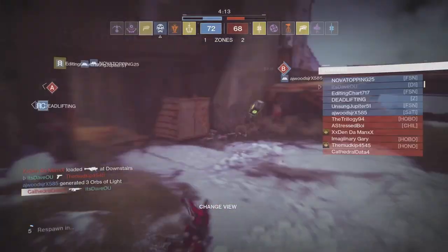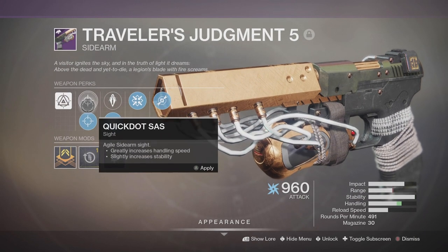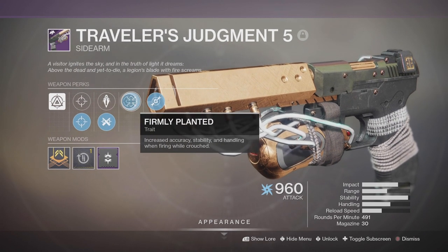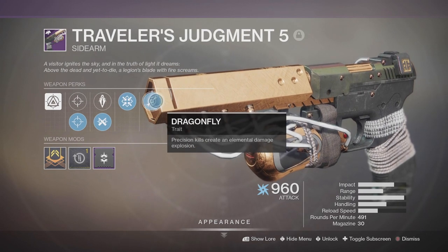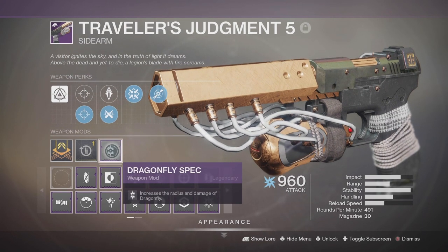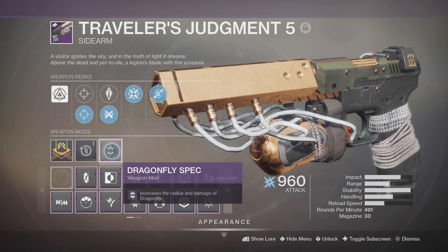Going over the two rolls that I have — this is my PVE one. Obviously adapter frame, roll rounded, reliable, and fires three round burst. Next we have Quick Dot SAS, and then Short Spec for more zoom. Ricochet rounds — ricochet is always the best option in general. Then we have Firmly Planted: increased accuracy, stability, and handling when firing while crouched. And then it comes with Dragonfly, which is interesting — precision kills generate an elemental damage explosion. I put a Dragonfly Spec on it for that extra damage because I am using it in PVE, so I want to be able to do big damage to all those minor adds with this thing.